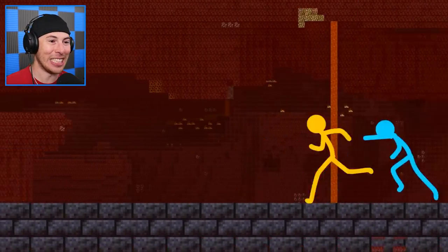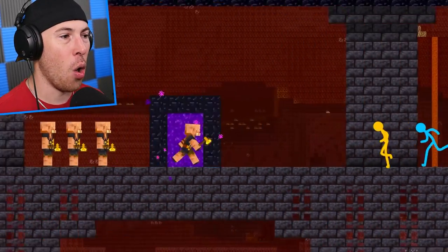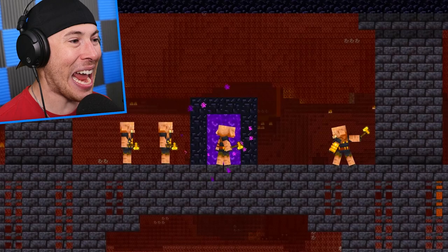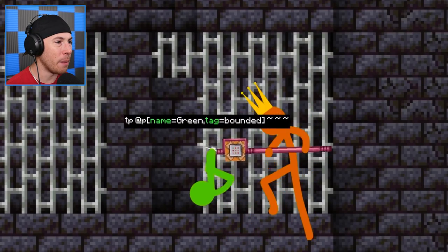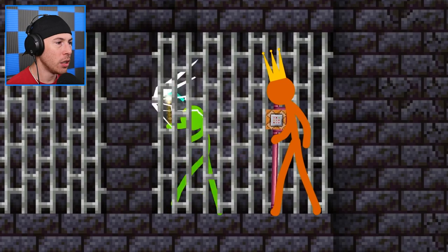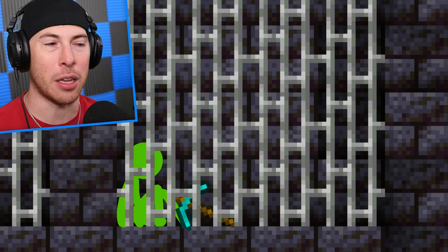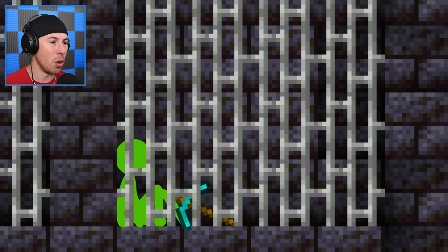It's about to get epic. We've got a lot of piglins chasing these guys. Yellow and purple are running for the nether portal — they've got to go, hopefully it takes them to the overworld. He just put green in prison and he can't even pick out of it because it's been reinforced by a command block command.